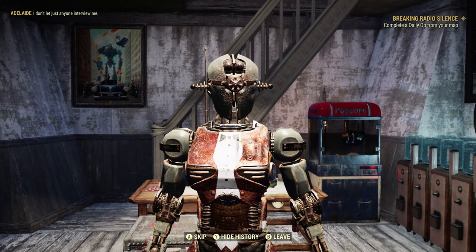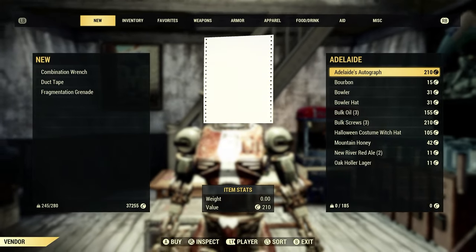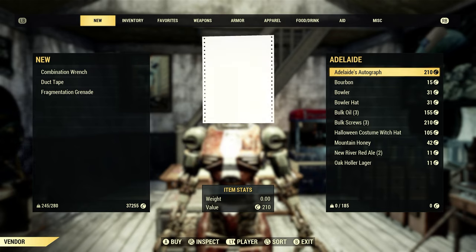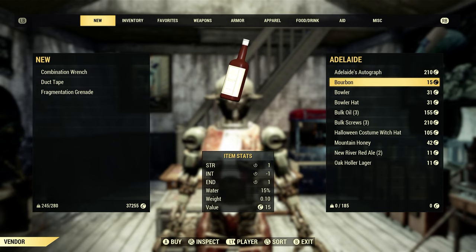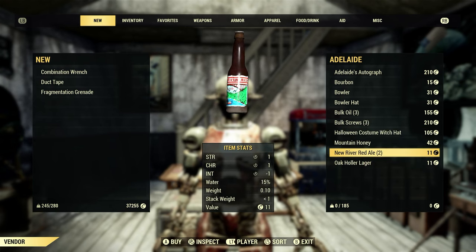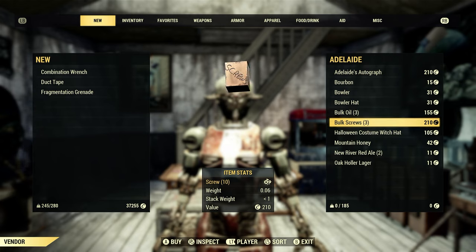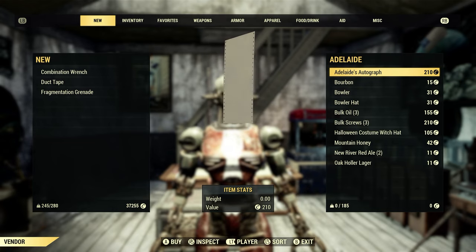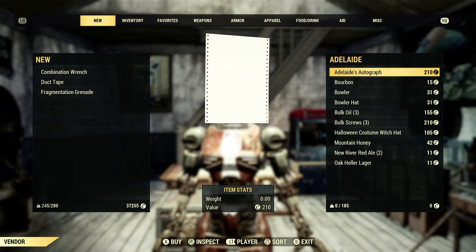Let's interact with her again. I don't let just anyone interview me. Let's see what you've got for sale there, Adelaide. Adelaide's autographs. Bourbon, bowler hat, witch hat, some alcoholic beverages - that's pretty cool. Bulk screws. We have scrap converted to produce screws, scrap converted to produce oil. So that's pretty cool. Adelaide's autograph - let's buy that and take a look at it.